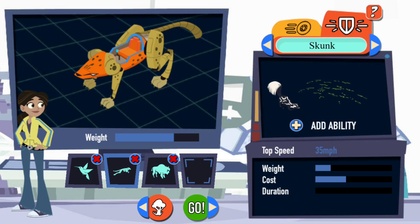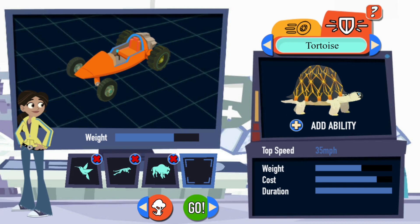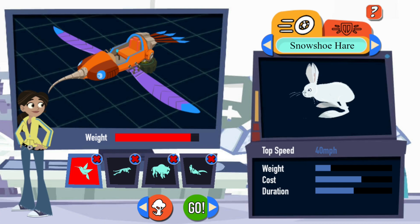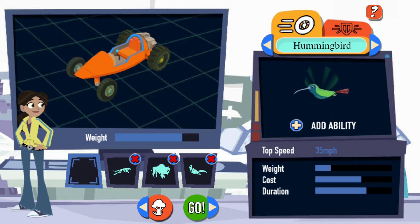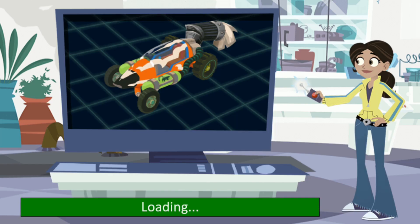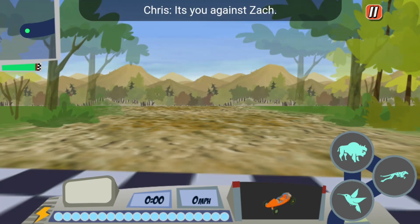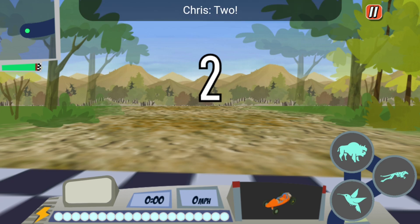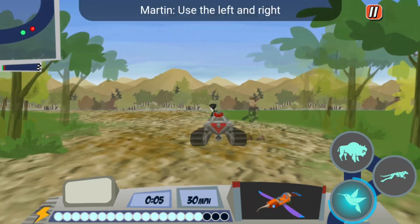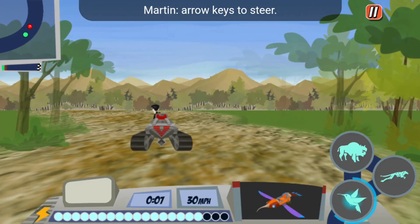Use the left and right arrow keys to steer. Some attachments can help you — see ya, Zach! Uh-oh, Zach's in the lead.